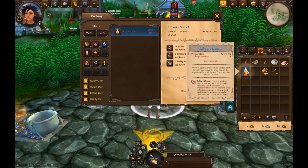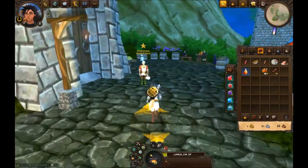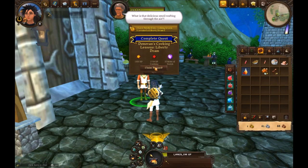The Liberty Dram protects against most stuns, snares, and slows by reducing the duration of those negative effects by 65%. The reduction amount is diminished against enemies more powerful than level 14. It lasts for 30 minutes.